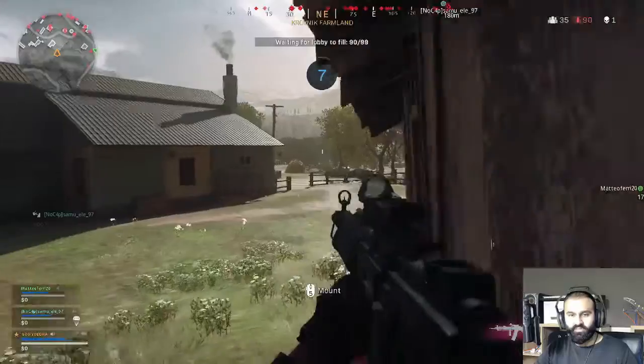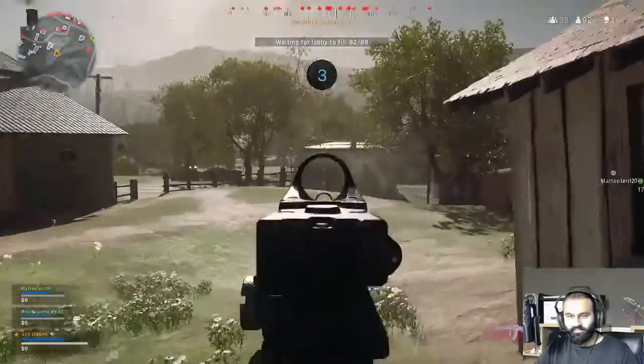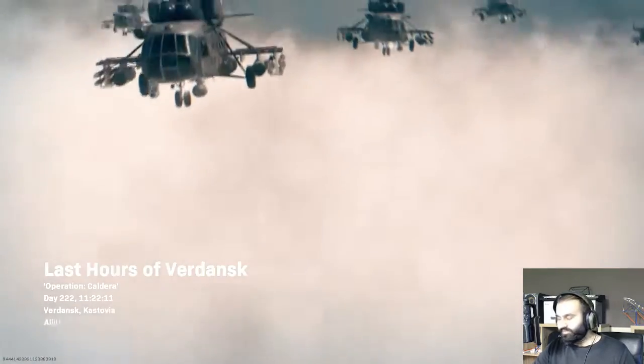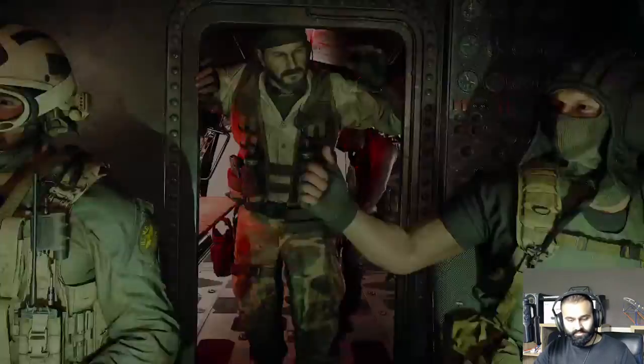I'm walking, but how do I aim in? Right click — right click to aim in, hold right click. Okay, let's go. Keyboard and mouse is actually tough, it ain't as easy as it looks. We'll give it a go first time, let's see. I'll tell you if I prefer a keyboard or not.